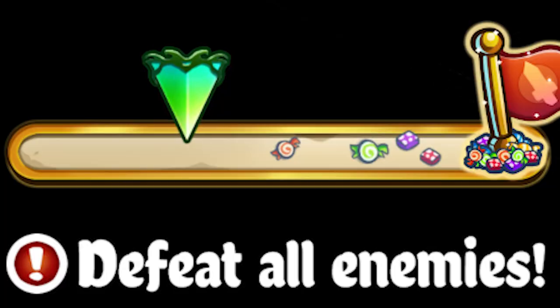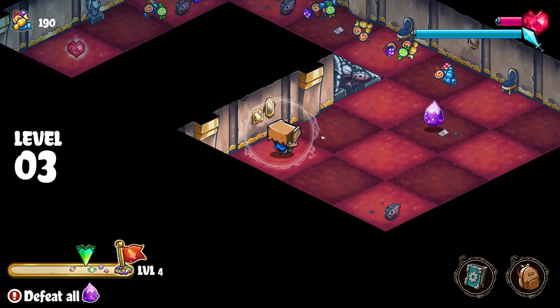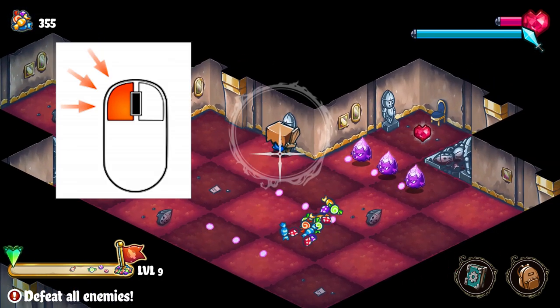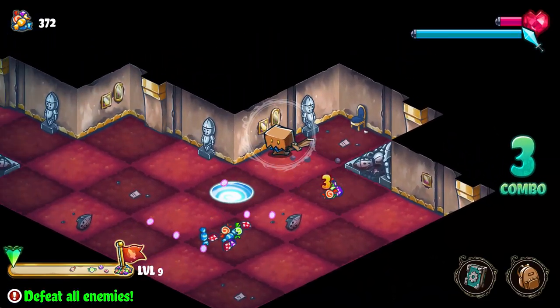In normal mode, there are 95 levels to complete. Each level presents Slashy with a different challenge. Once completed, a portal appears and you step into it to reach the next stage. To defeat enemies, you hold the left clicker, draw a path, and then release to send Slashy along his route, slashing up anything in his way.